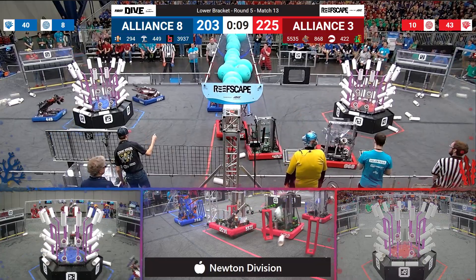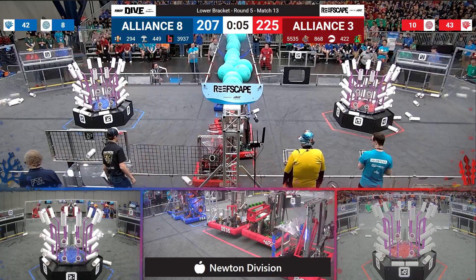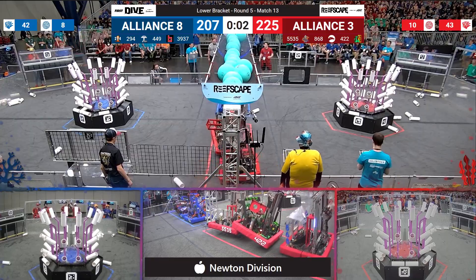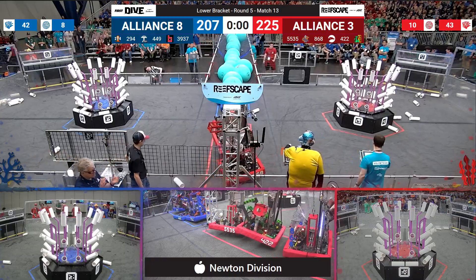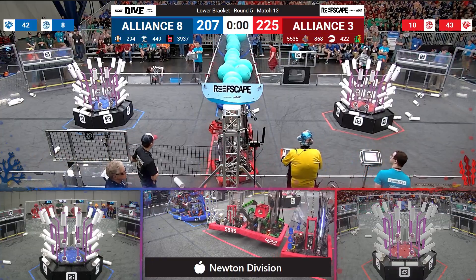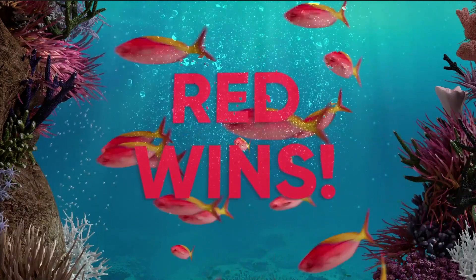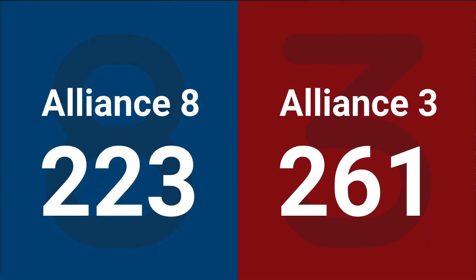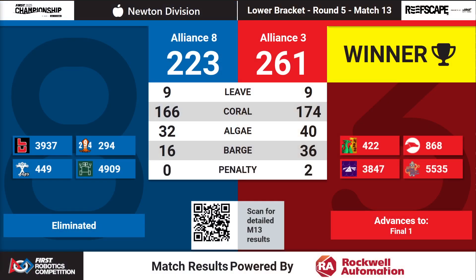Blue Alliance has some opportunity to pick up a couple more points before they head into the barge. All the robots looking to get up in the air. Red Alliance is done — and bang, that is going to be it. It looks like we are going to have one robot. It will be Red Alliance. Red Alliance will take the win — they will move into our finals to face Alliance 1. Let's have a warm Newton goodbye for Alliance 8. That is Team 294, Beach Cities Robotics, and Team 449.